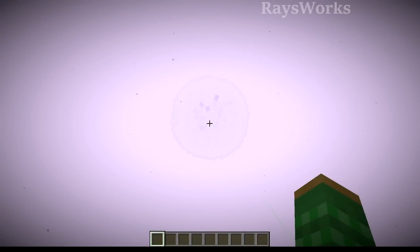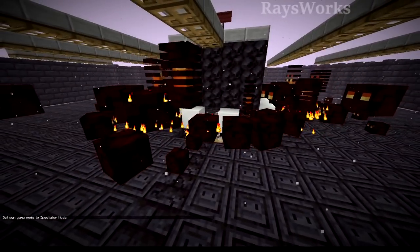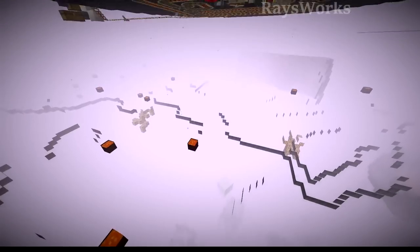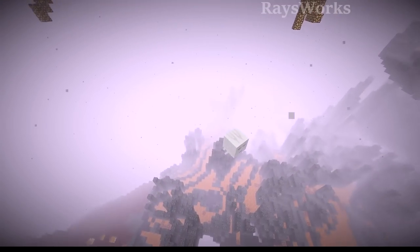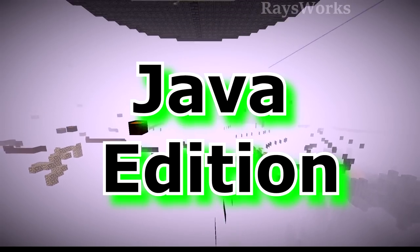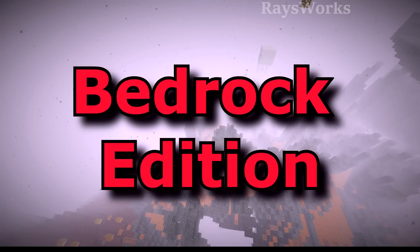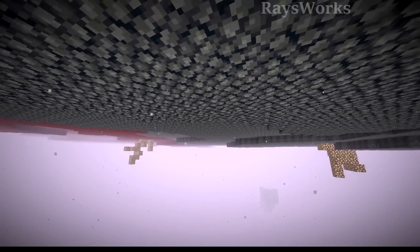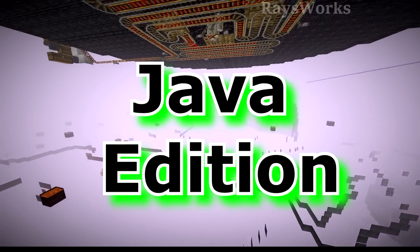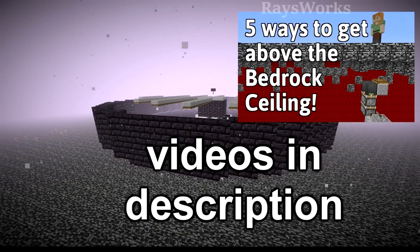Now we'll show you guys this farm here, which produces a lot of frog lights. It also is big enough where you can hit the mob cap, making it as efficient as you need. So the first thing you'll want to do is find the correct biome — this is a basalt delta, this is where we're going to build the farm. You then want to go above the bedrock if you're in Java edition. Otherwise, if you're in bedrock edition, you'll want to just build the farm underneath where there is mostly a big empty spot. For Java, we're going to build it above the bedrock ceiling. You can get up here by using this trick shown in the linked video. Make sure the entire farm is inside of the biome — out 16 blocks in each direction from it should still be the basalt delta.